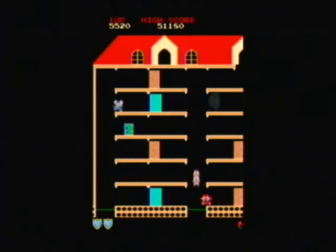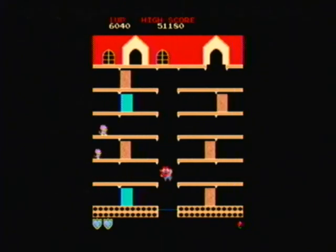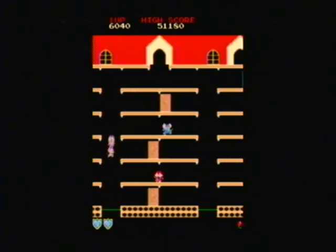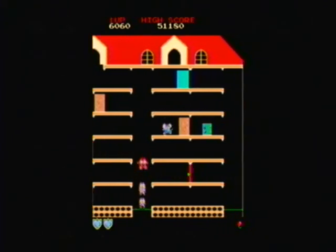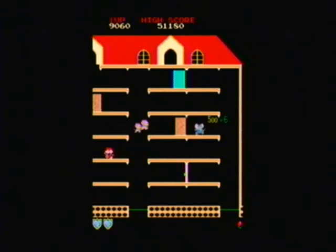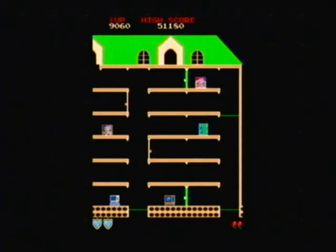Easier said than done. While you're on the trampolines you're safe. You can pass enemies in the air and they can't harm you there — only when you're on the floor can they harm you. They're tricky though. Sometimes you've got to fake out the enemies to get them to go. If you're both on the trampoline, you want them to pass you by.